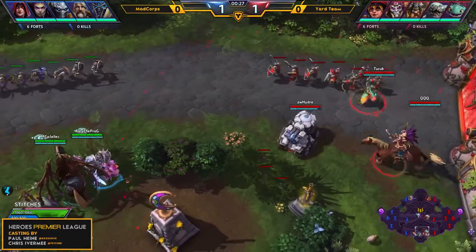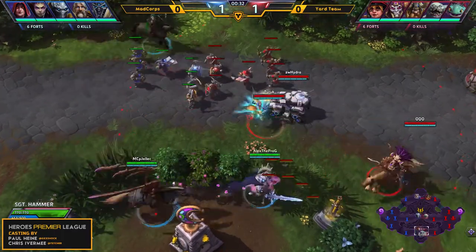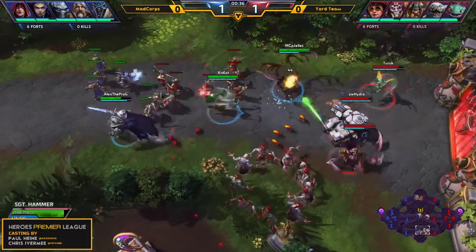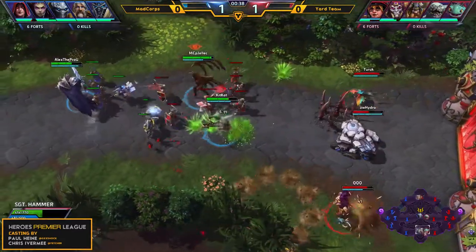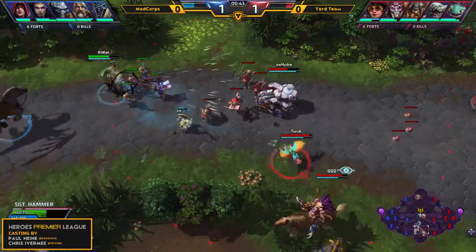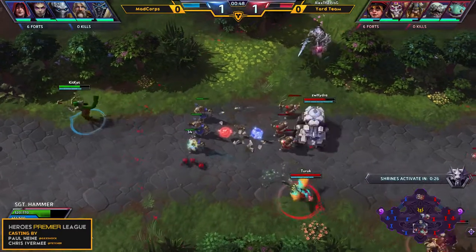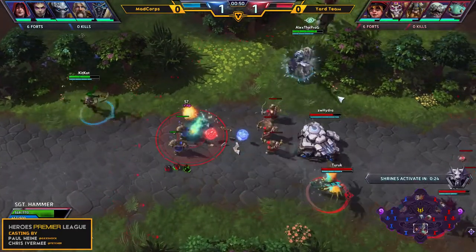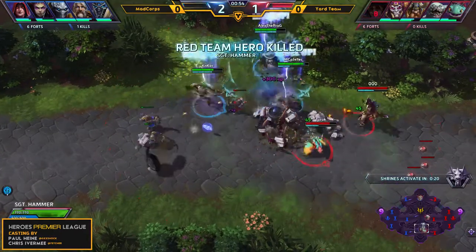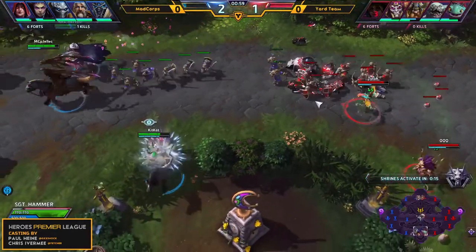We can see Hydra already starting by mining up this bush massively, getting a lot of mines on top of Arthas, taking a large chunk of his health. Jellic tried to engage on Turek there but no damage was dealt. Hydra did take quite a hard hit, but as long as he stays near Brightwing that will all be healed back up. And because the healer for Mad Corpse is in the top lane, they're not going to be able to help. Nice route here on Hydra, there comes the pull, and they get First Blood.